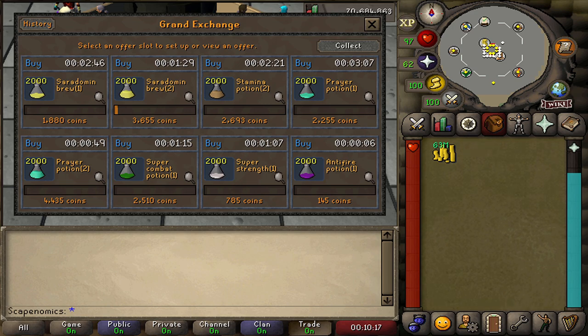We just put all of our potion offers in. These are going to buy very slowly because a lot fewer people are selling 1 to 2 dose potion variants on the Grand Exchange — you're mostly catching people who are dumping PvP supplies, or maybe they just got back from Slayer and they're selling everything including potions. They will take a while to buy because the volumes are a lot lower. Now that we have everything in, we're going to let this sit for maybe 30 minutes to an hour, come back, decant everything, and see how much we make.